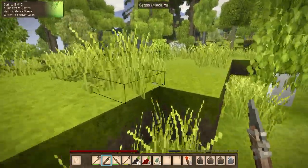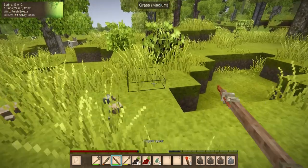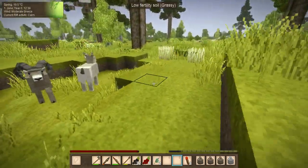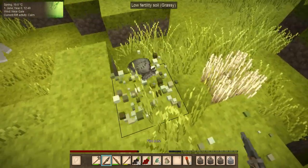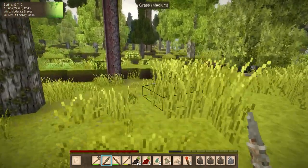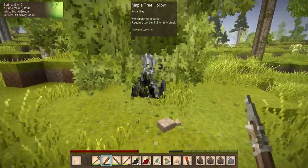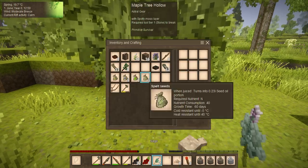There's something back at home that I also want to show you guys when we get back. Holy cow, there's a big pit there. Spelt — we have plenty of spelt but we'll grab it. Maple tree hollow — there can be good stuff in these hollows. So there's more of that.